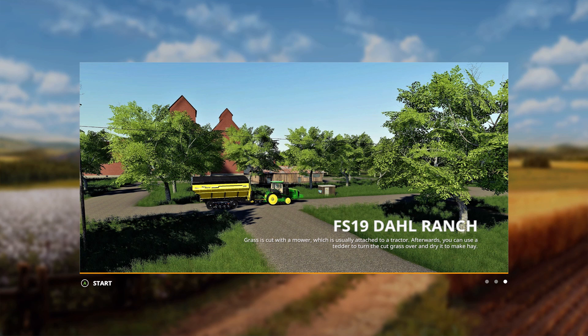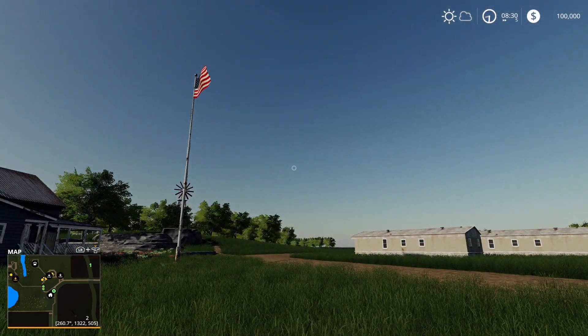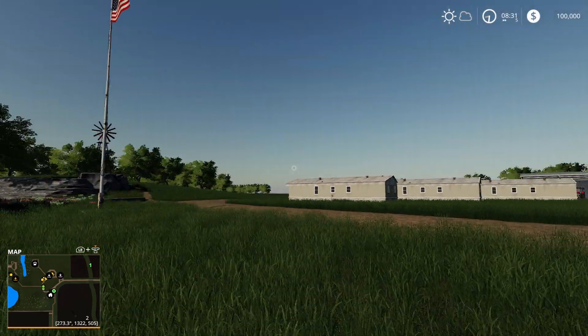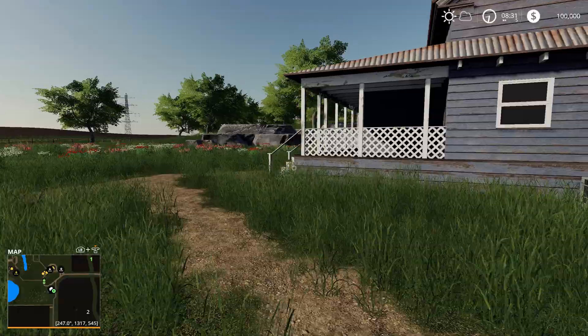This is the beginning screen of the Dole Ranch map tour. Let's click start and see where we are. Looks like we're right in the middle of our farm. Got a big old American flag right there — definitely looks like an American map. Got some trailers right there. Let's see what this map has to offer.